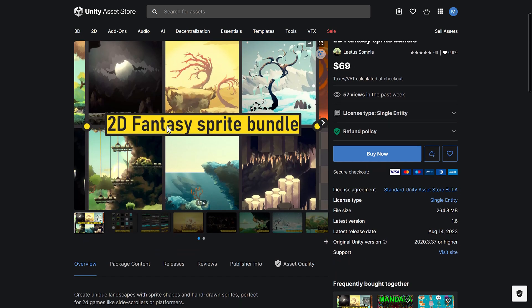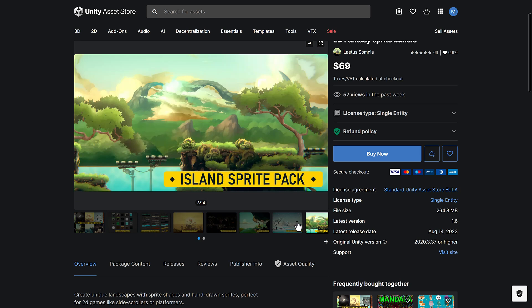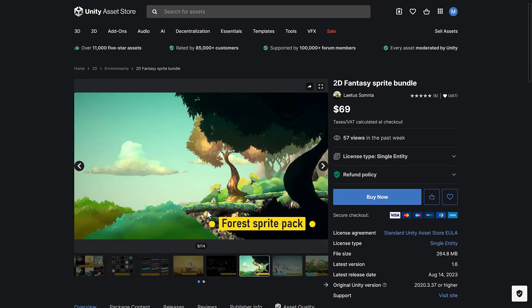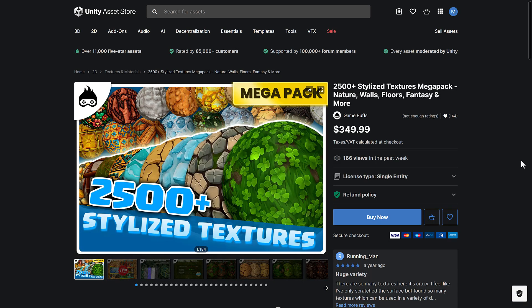Then we've got the 2D Fantasy Sprite Bundle — it seems to be more for creating 2D worlds with a tile map setup. You see all the assets included: a wide variety of actual biomes in this pack, which is pretty nice. A pretty large selection of sprites for creating background environments. Then we get a texture pack — 2,500-plus stylized textures covering nature, walls, floors, fantasies, and more.